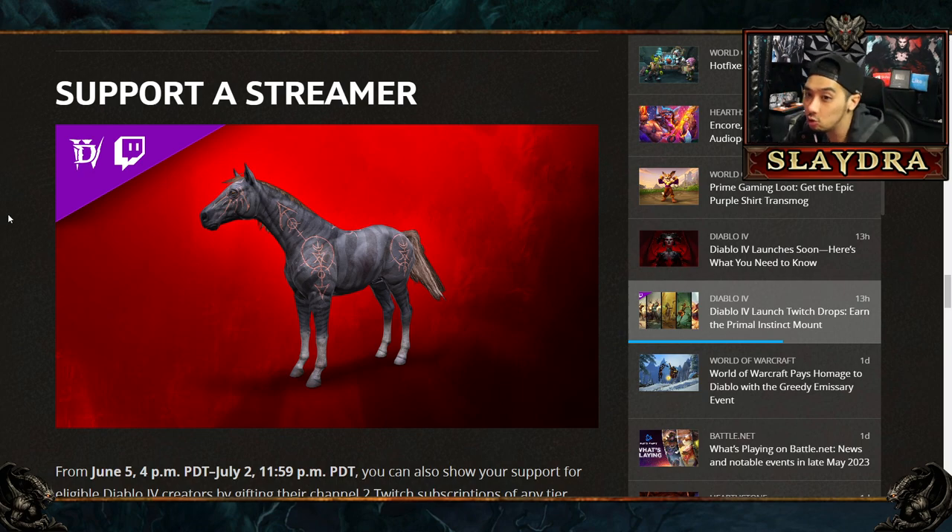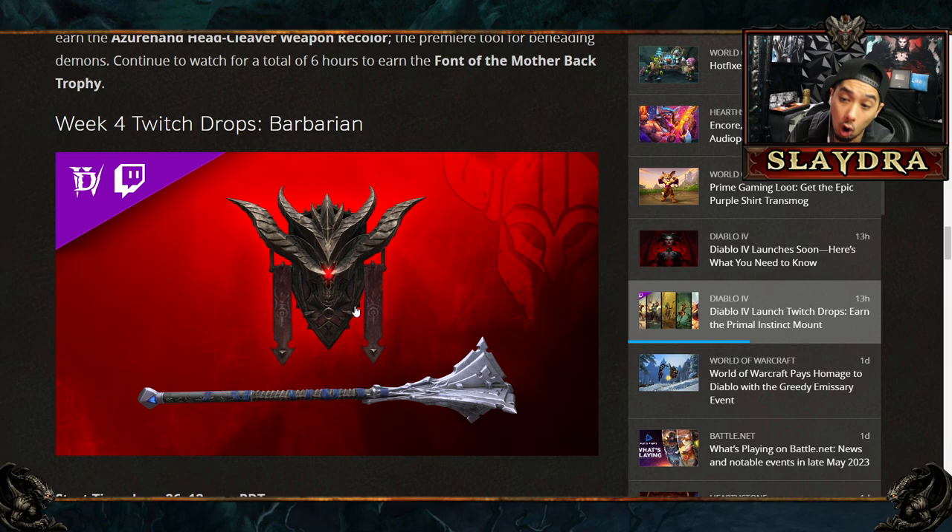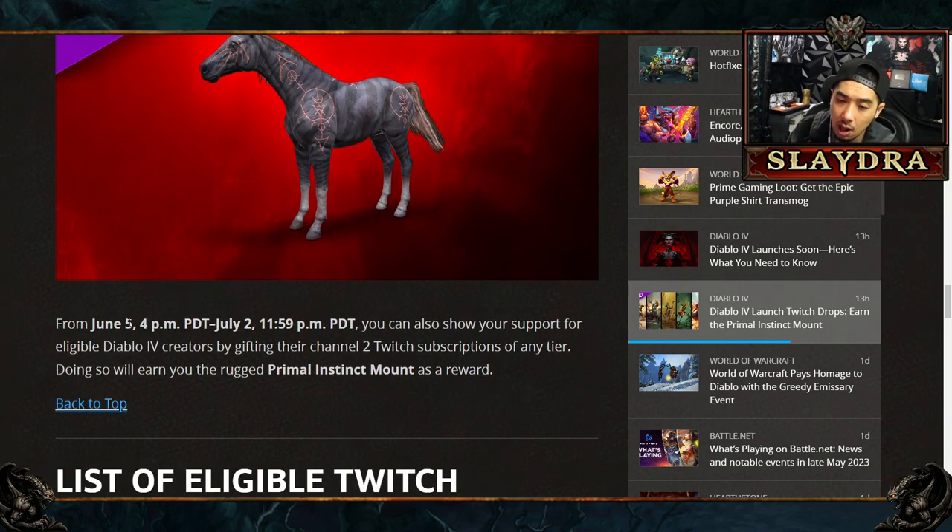Another thing people want to know is how do we get the mount horse? This will not unlock the mount early just by watching a stream — you don't get this one by watching. What you have to do is actually gift two Twitch subscriptions of any tier to any content creator on the list, and you're gonna be able to get the Primal Instinct mount as a reward. The lowest tier of a Twitch subscription is five dollars, so the minimum price for this should be ten bucks. That's how you unlock the horse. The horse has a different timeline — it's available June 5th all the way until July 2nd.